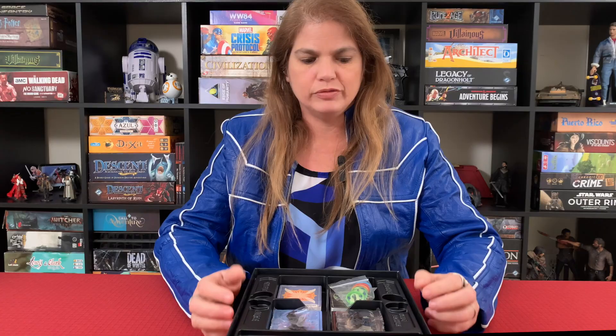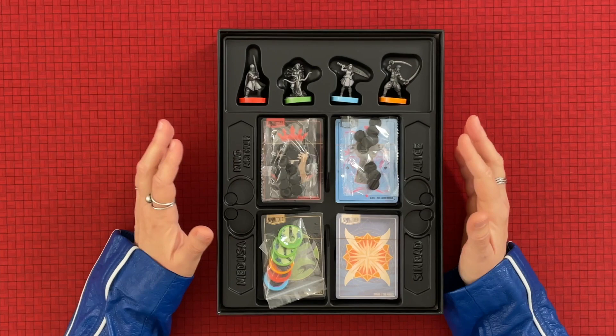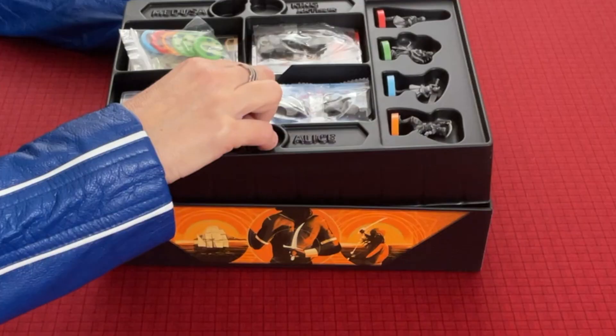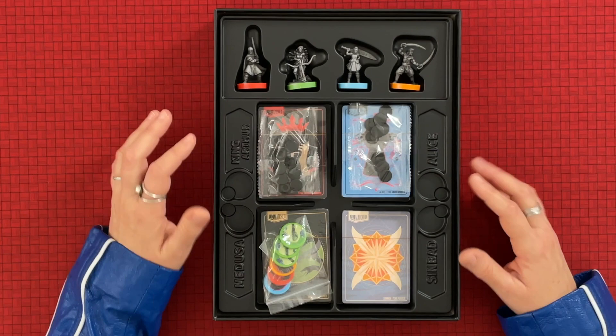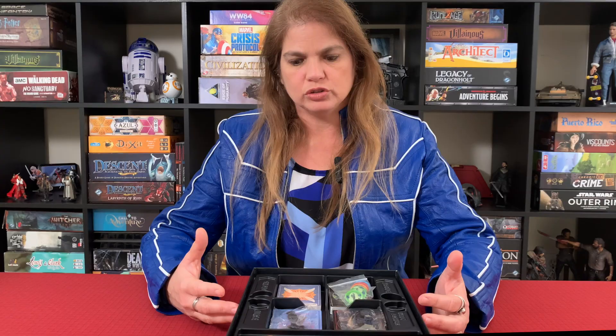Next up, I love the insert — I gotta say it's probably one of the best inserts I've seen. Everything is organized. Of course there's a lot of lost space, and now we see that there isn't anything underneath. They didn't need to make such a big box, but I'll take it just because it's organized and it even has everyone's name here. So we know that this is Alice's stuff, Sinbad's stuff, Medusa, and King Arthur. You can keep it organized. Also the miniatures have a nice place to put them.